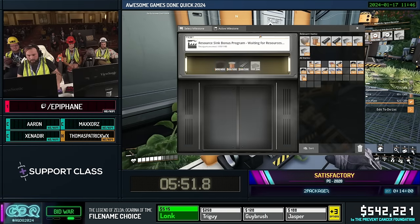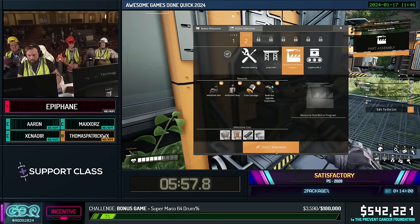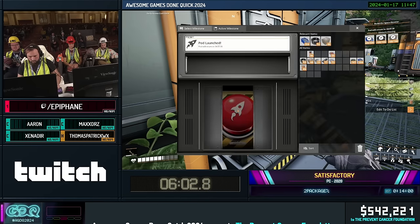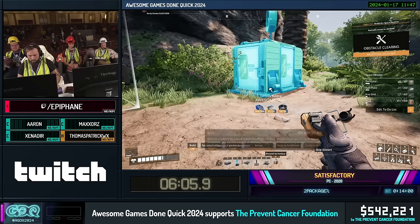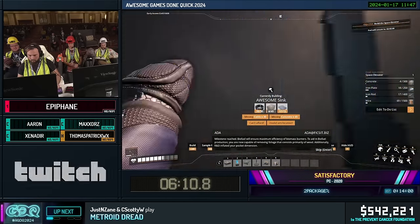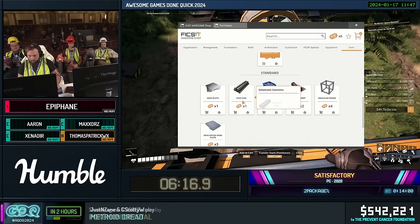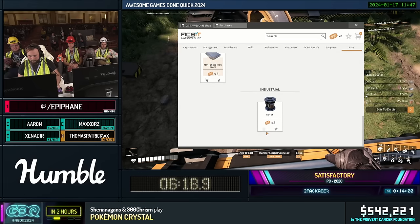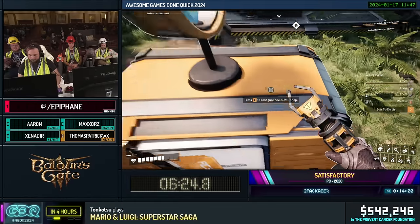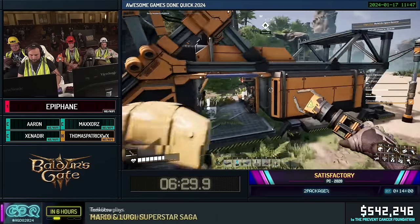Normally you can only launch this once, but by pasting in what you need early, you can glitch it into wanting to send multiple things at once — we're able to send three pods instead of just one. That third pod was chosen specifically because when you submit a pod, there's a time limit before you can send the next one. That last one was chosen because it has a relatively short return time — about two minutes and 42 seconds — which is about how much time it'll take to get to the next step.